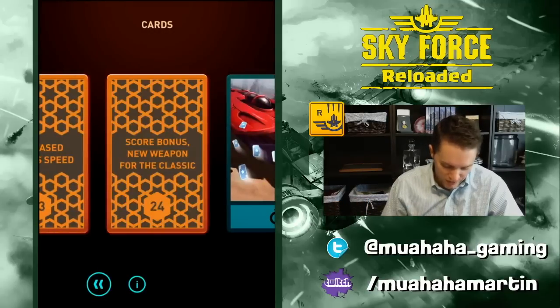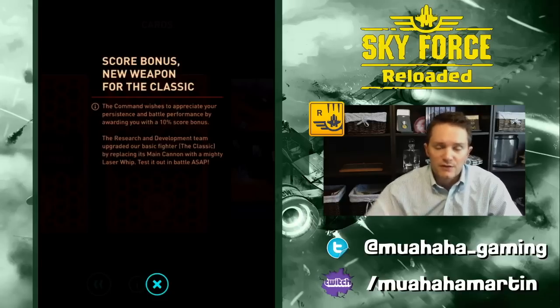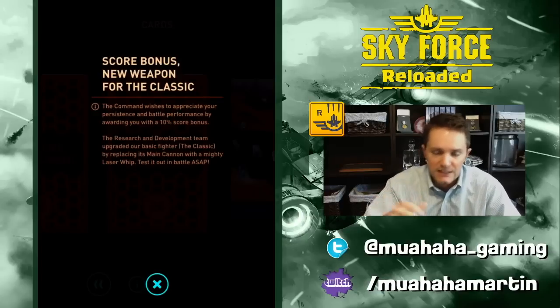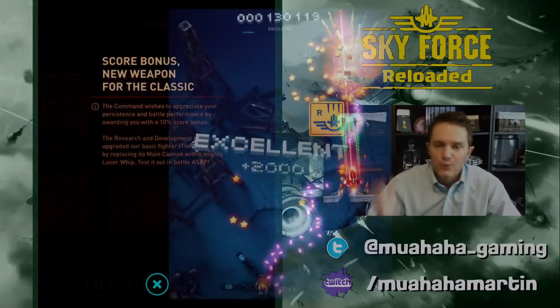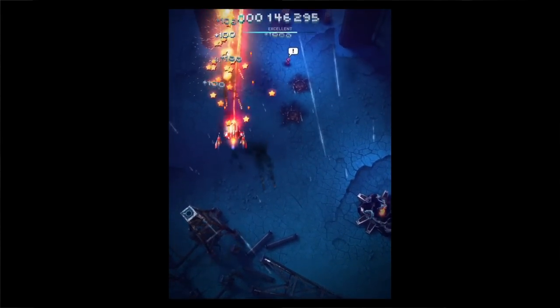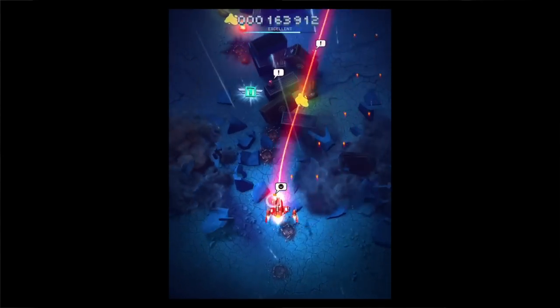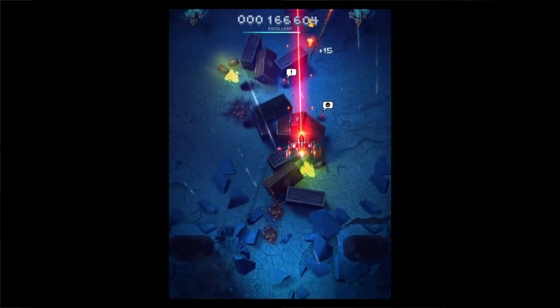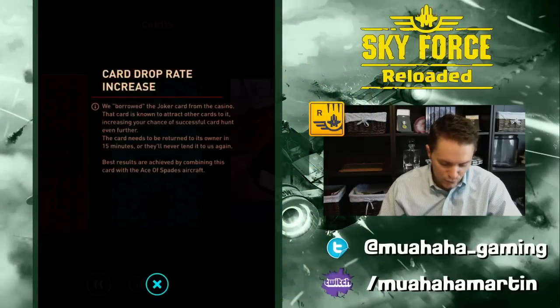The last card I got is Score Bonus — it gives a 10% score bonus on top of your normal completion score, which is one way to get your score higher if you've been wondering. On top of that, it takes the classic red ship and puts a laser whip out in front of it. It looks wicked cool in concept, but it's not very practical — the laser beam stops on the first target, doesn't penetrate through, and you have to move around a lot to get value out of whipping it across enemies.